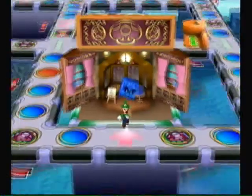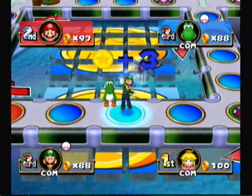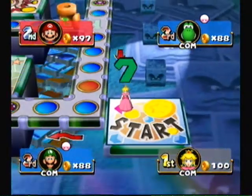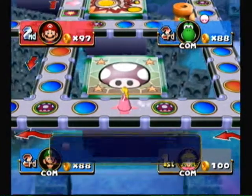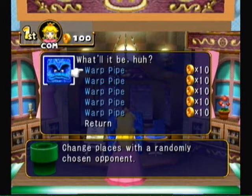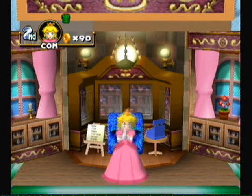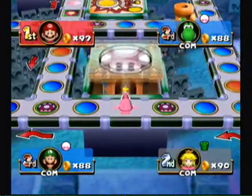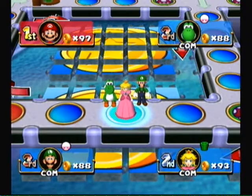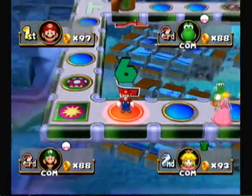Everybody's getting a Super Mini Mushroom. Peach is up last. We've got Warp Pipe. Since that was the only choice to lose, and they know how to stick together. Not sweet. No mini-games — no, I promise.